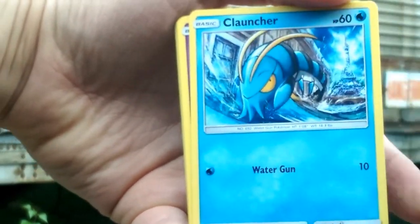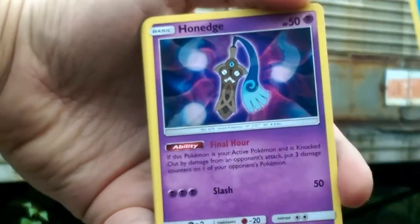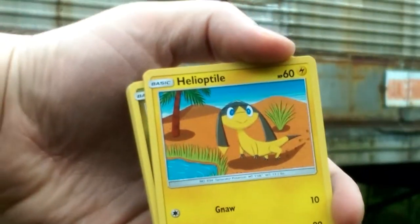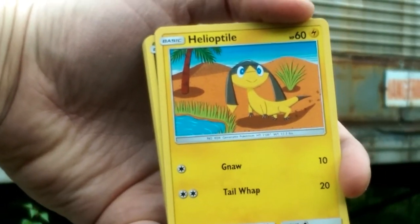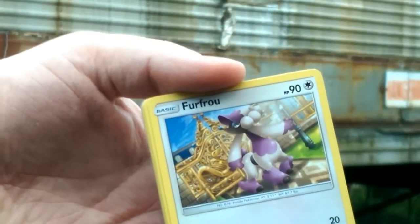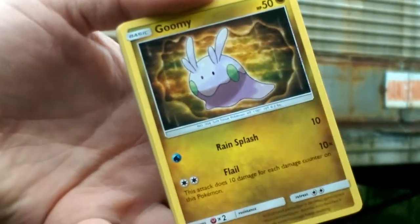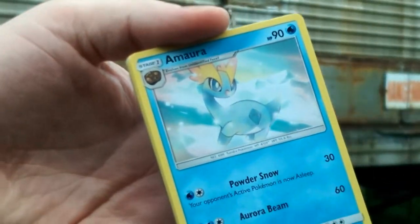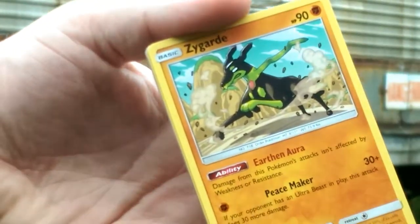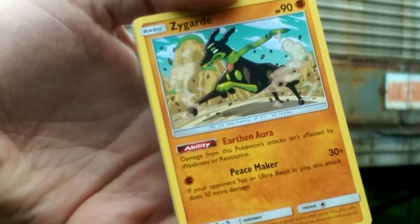So we got a water energy. Clotter. Hone Edge. Helioptile. We have Furfrou with the Return. Gummi — not even a good one. Amara. A Hawlucha with High Jump Kick. Zygarde — we haven't seen a lot of him.